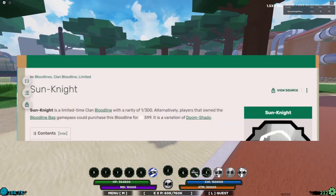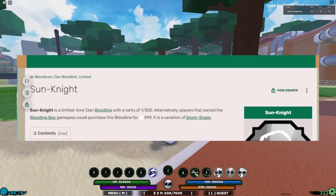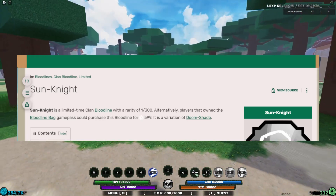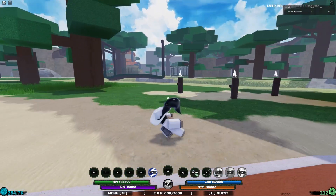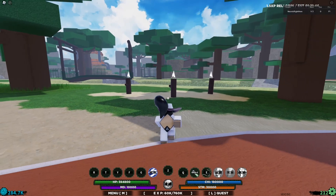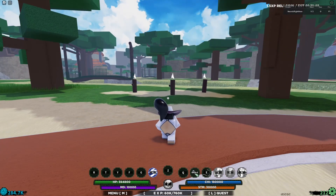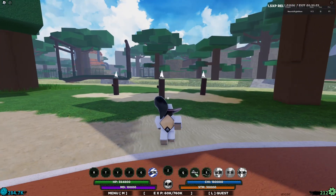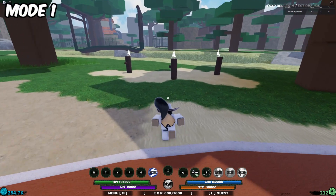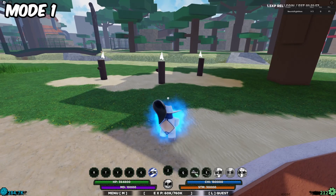Sun Knight is a limited time clan bloodline with a rarity of 1 out of 300. If you have the bloodline bag game pass you can also just buy it, but I don't really recommend that. It's also a variation of Doom Shadow — basically it's the skin of Doom Shadow — but honestly I think it's one of the better looking skins in the game. I'd compare it to Strange and Fate; they're really cool looking. Anyways, let's mode up.